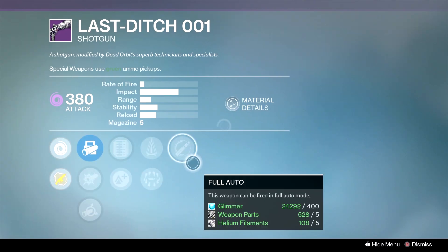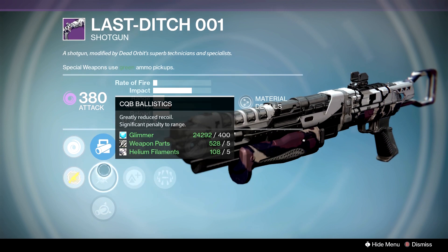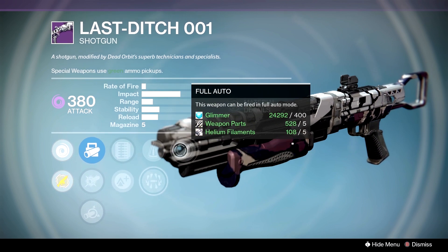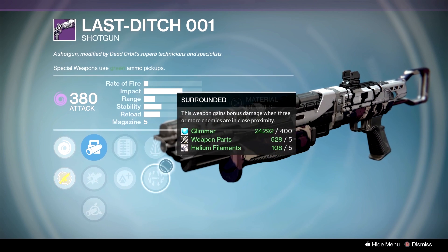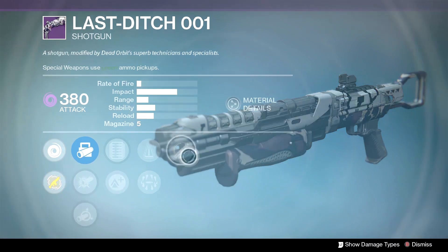We have the Last Ditch, and again, this is going to be probably strictly PvE. For the ballistics, we have Smart Drift, CQB, and Soft. Extended Mag, Lightweight, Perfect Bounce, Surrounded, and Full Auto. It's this Surrounded-Full Auto combination — when a lot of enemies get close to you, you get more damage, and you can pump off the shells with Full Auto.